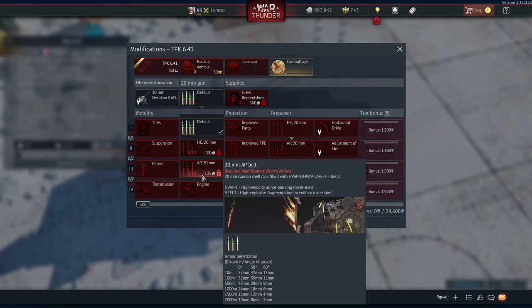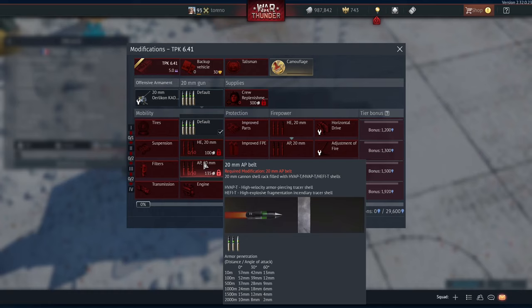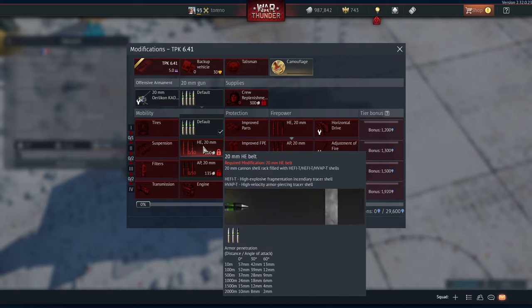Basically, no matter what belt you're using, you're always going to be able to penetrate about 37mm of armour at 500m. But of course, with the AP belt you will have more AP shells, while the HE belt will have less.